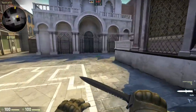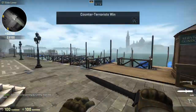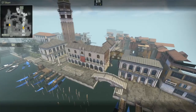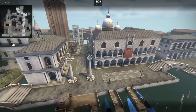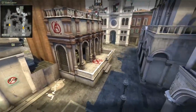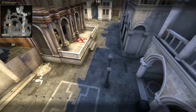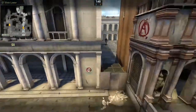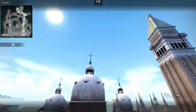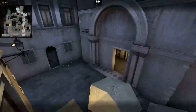That was a very quick overview of Canals. Now here's an aerial shot from a slightly elevated perspective. You can see the exterior areas are very long and open — that's where AWPs and SG 553s will be useful. But other than that, the map is mainly indoor, so it'll be interesting if this ever gets made into a competitive map.